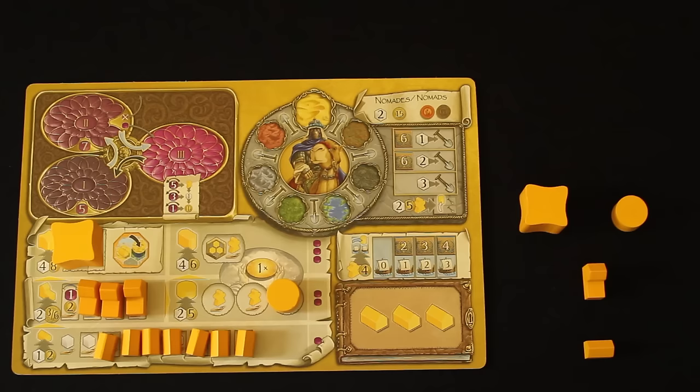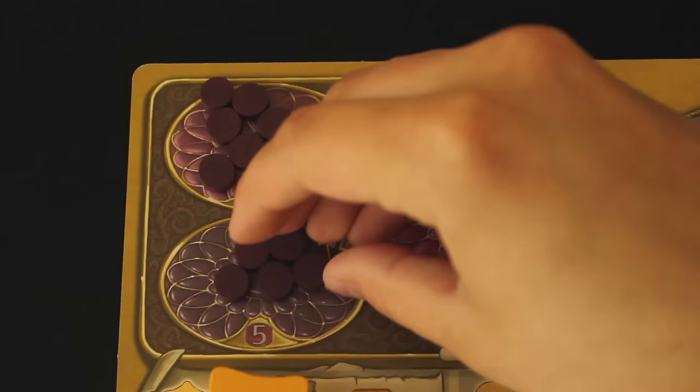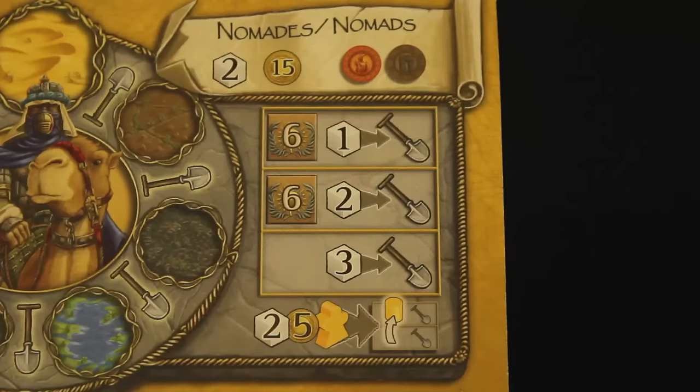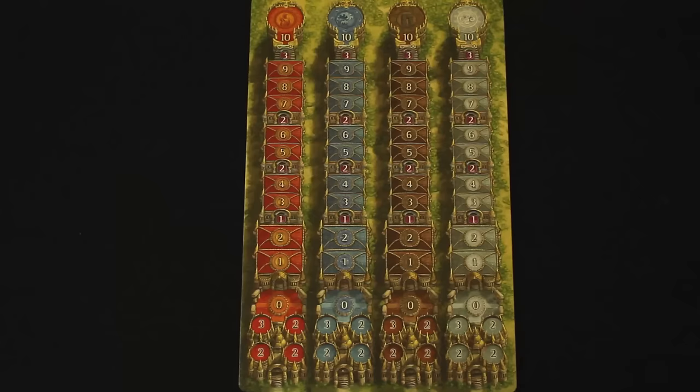Your faction board also contains power tokens and markers. Power tokens are placed within your bowls of power according to the number written within the bowl on your faction board. Markers are used to keep track of the progress of different abilities. Place one on the leftmost space of your shipping track, one on the bottom-most space of your exchange track, another on space 20 of the victory point track around the border of the game board, and distribute your remaining four markers on space zero of each of the four tracks on the cult board.